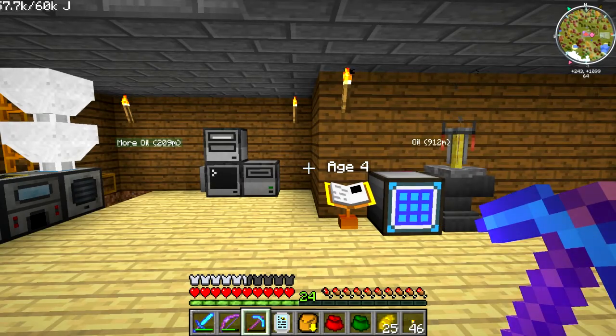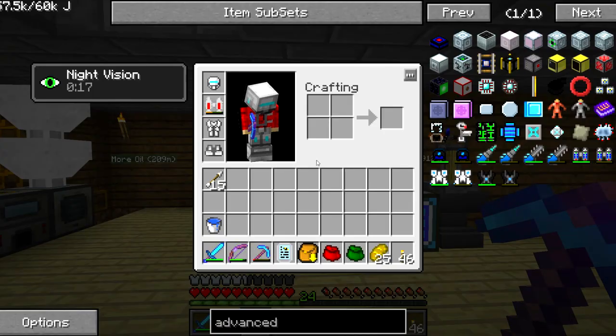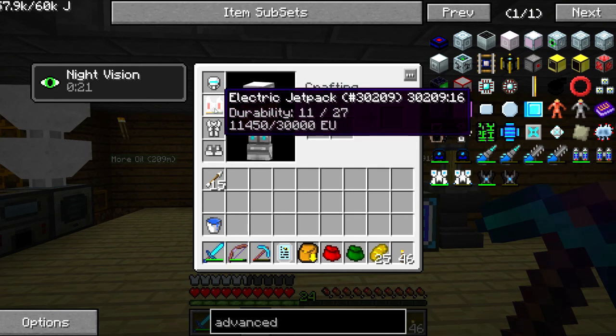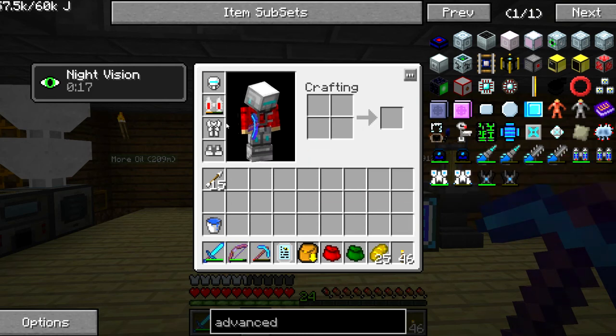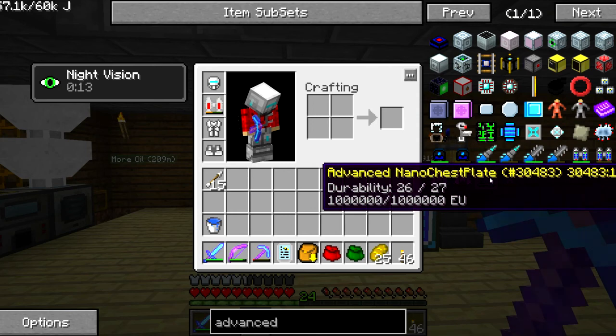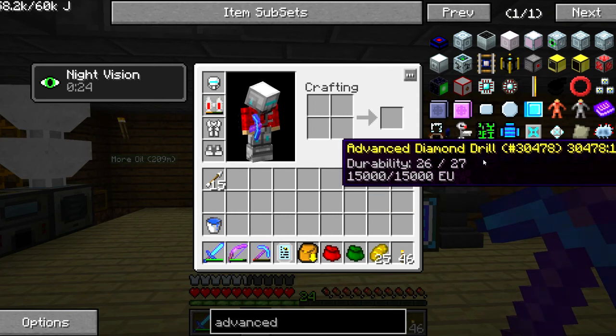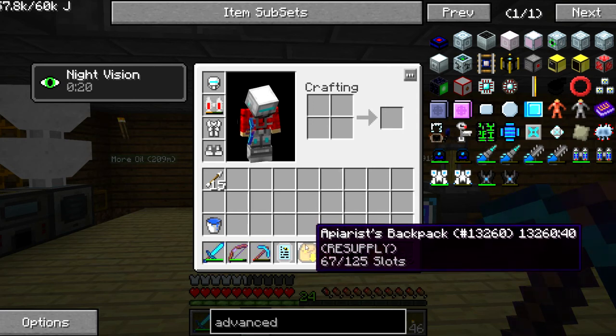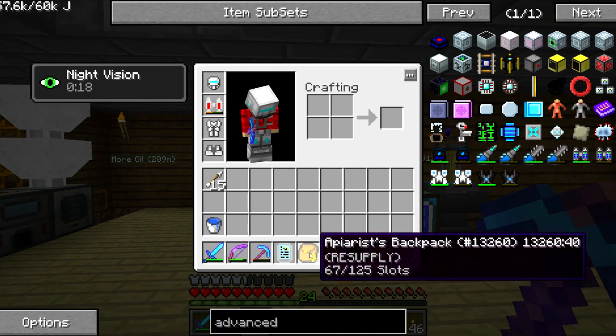Welcome back to another episode of Feed the Beast. Today I want to get into a couple things - I'll probably be recording two or three episodes in the same setting. The first thing I want to do is make the advanced nano chestplate, because this jetpack doesn't hold much charge. I'd like to upgrade and have some armor on my chest. It'll also give us power capacity to start using the mining drill.